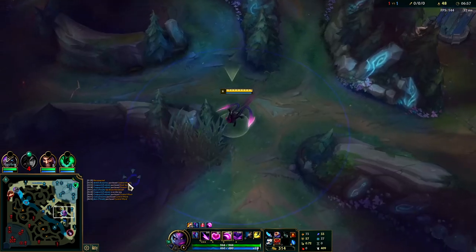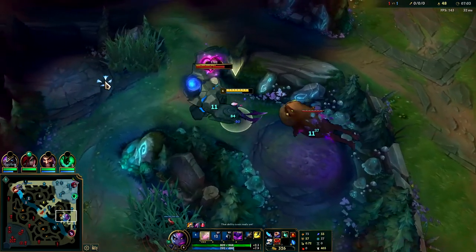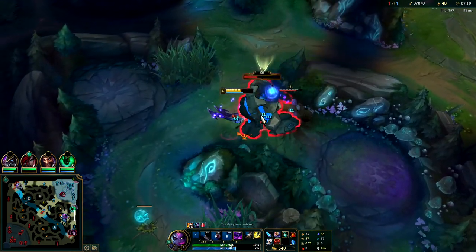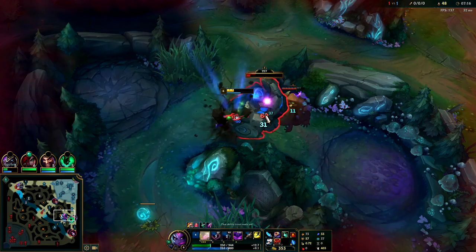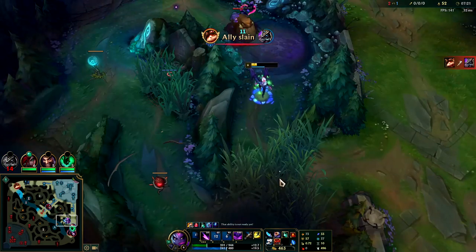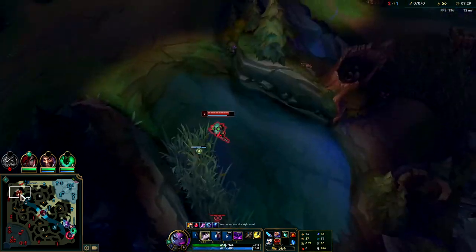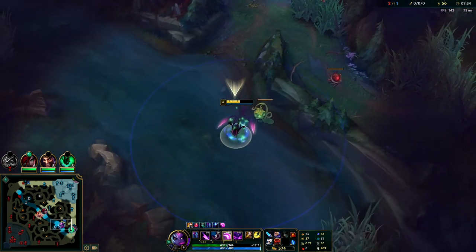Looks like my bot lane ended up backing. I can go for blue buff. Top scuttle's coming up in 50 seconds or less. This can happen sometimes on Evelynn — if you have losing lanes like my top and mid, those are very difficult to get successful ganks on. You can get very deprived in the early game. We look low and we are because we did Bloom at the same time, but we'll heal up off it quite nicely.